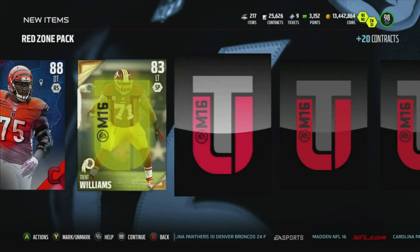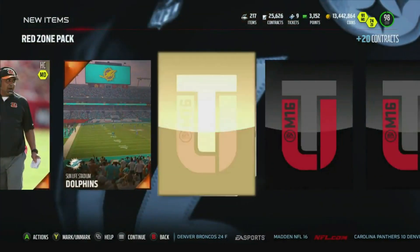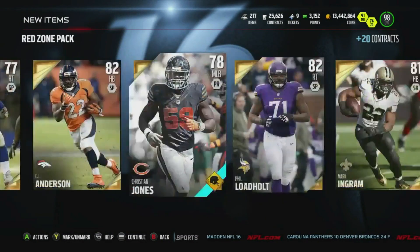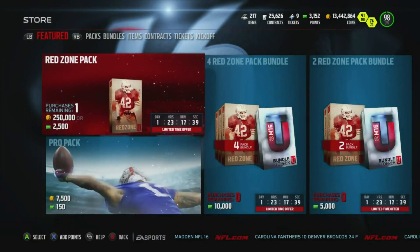We start with an 88 Devon Still. Is that gonna be the one glitchy card we get this entire pack? Yeah, that's it — just that and a whole bunch of golds after that.